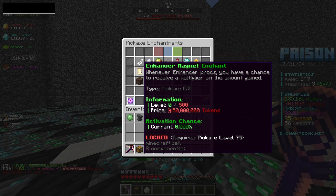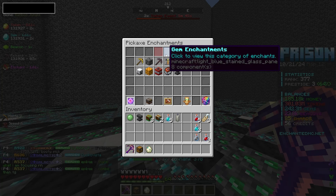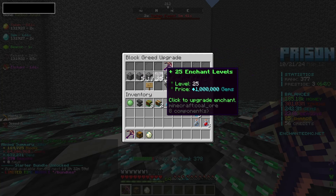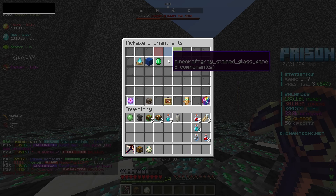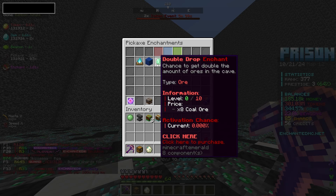There are tons of boosters online on the server right now, but 300 million is not horrible. We are going to go ahead and drop that on something else. We don't have an enhancer magnet, but we could buy more levels of combo. Maybe an engem enchantment — chance to give a large amount of blocks in your backpack. Let's get 600 levels of that.